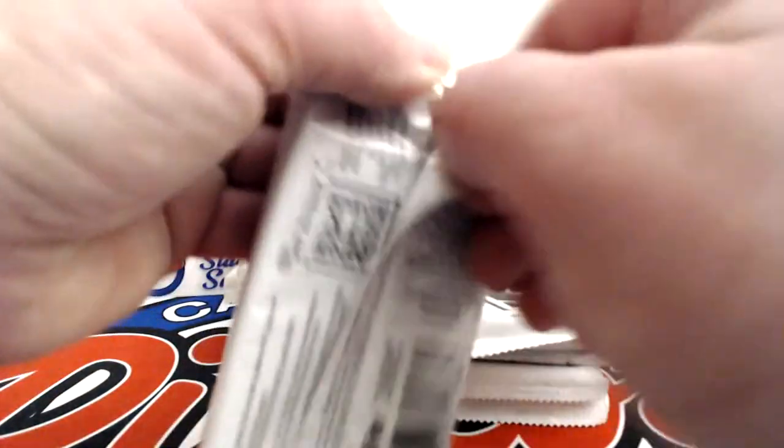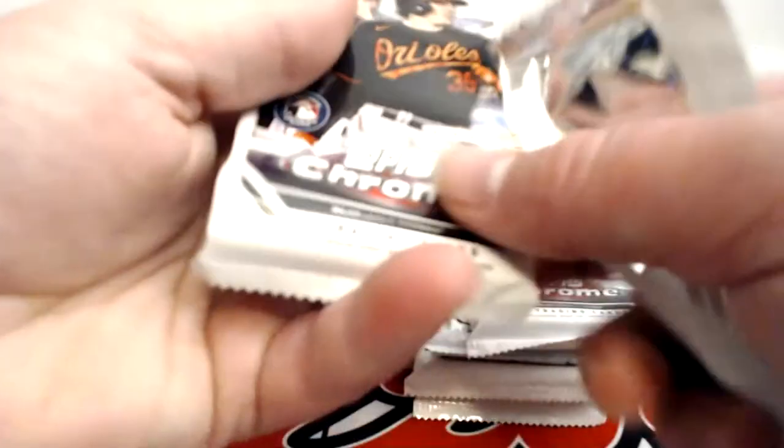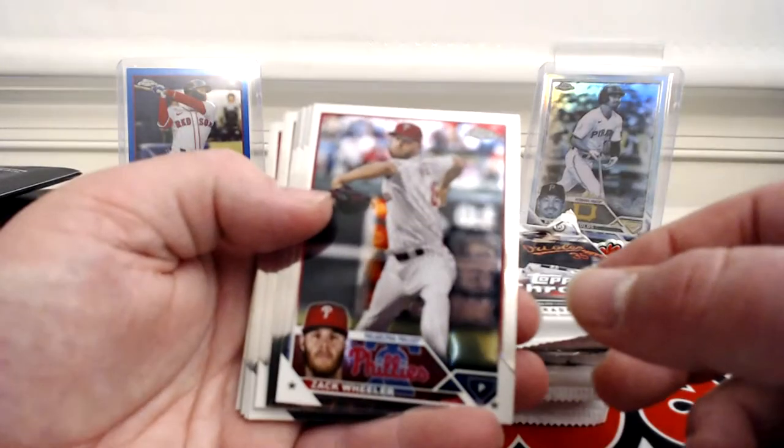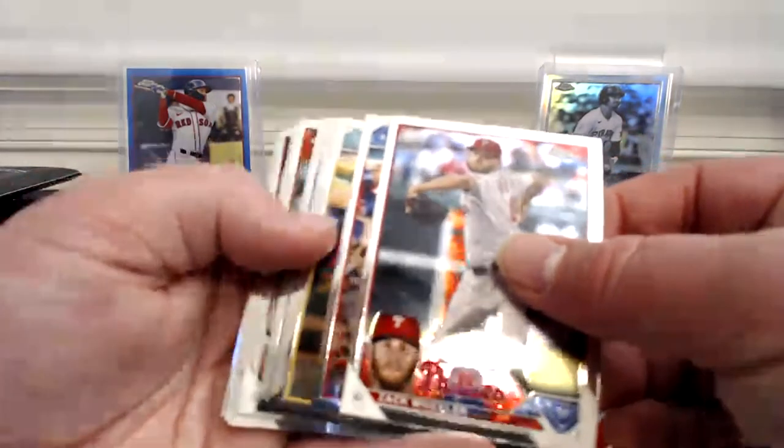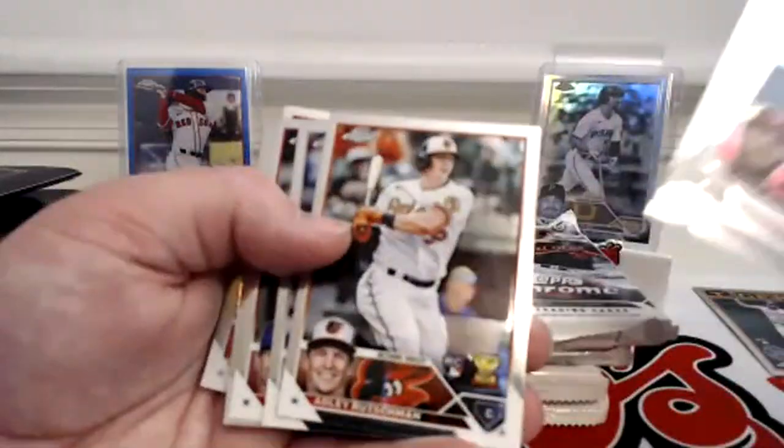They're doing the buyback program with Chrome again this year. MVP is looking to be Ohtani and Acuña — those cards are already selling for $15 a piece on eBay, or you can hold on to them and see if they become MVP to get $20 store credit to your local card shop or any other participating store. Cards from this pack: Casas rookie, Langoliers, Gunnar Henderson rookie, Adley rookie — nice pack.